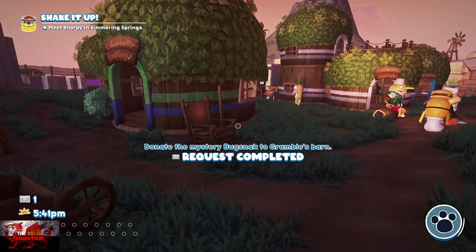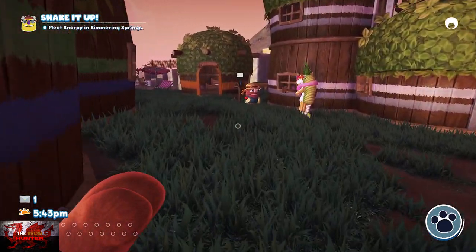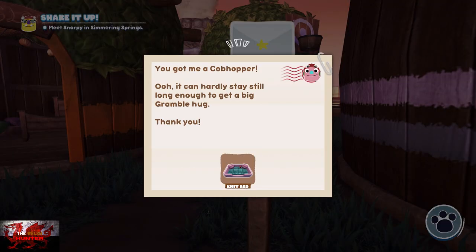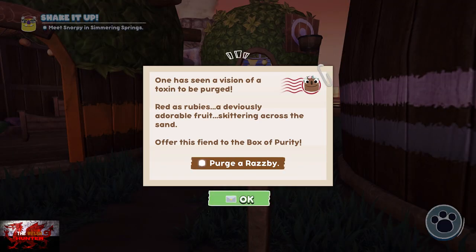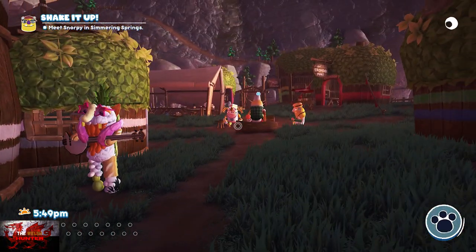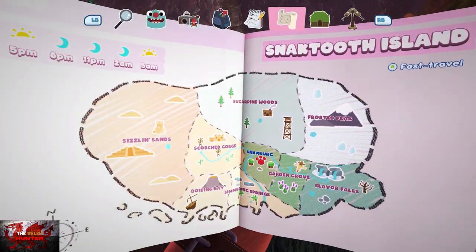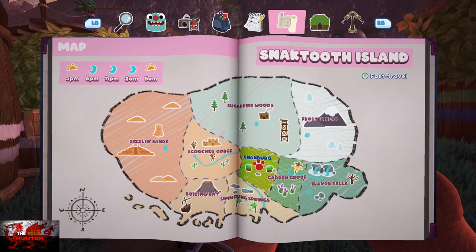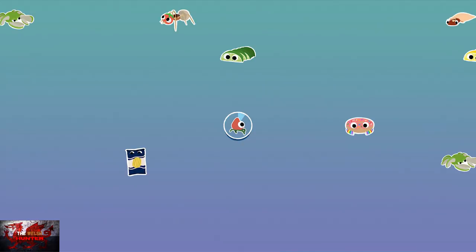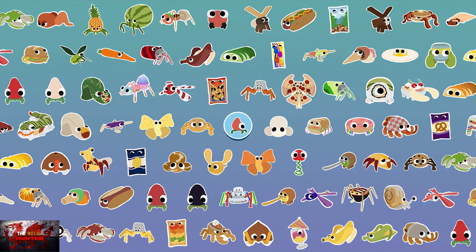When that's done, go back to the mail slot and get a little present from Flimbo. Put your big nugget down. Simmering Springs again — another very easy one to catch.